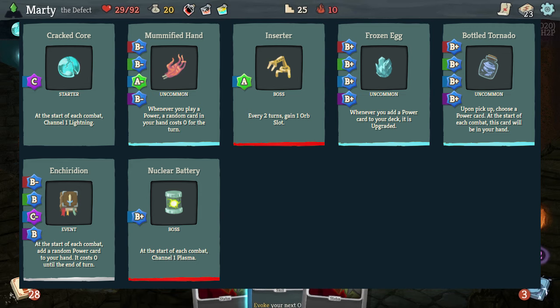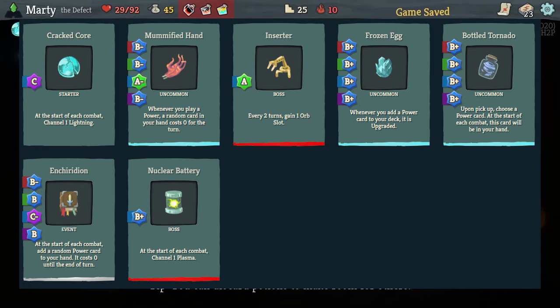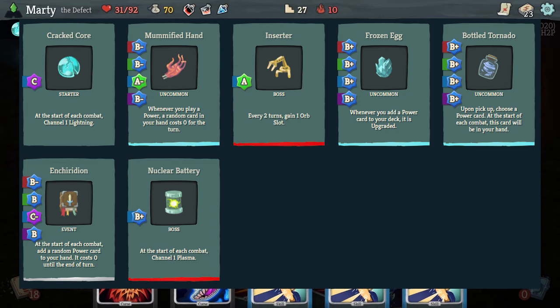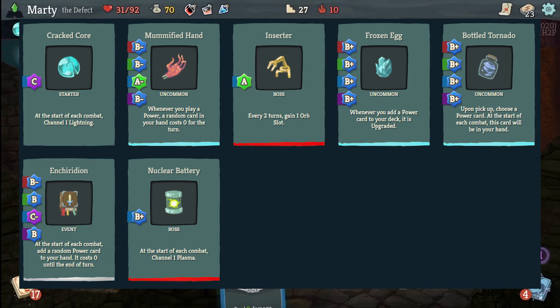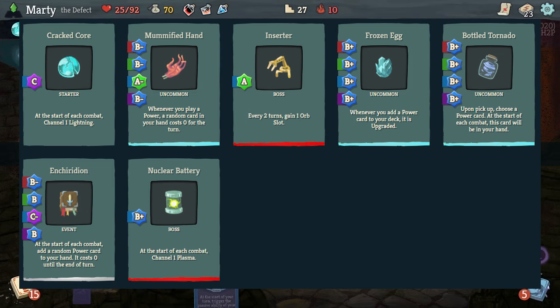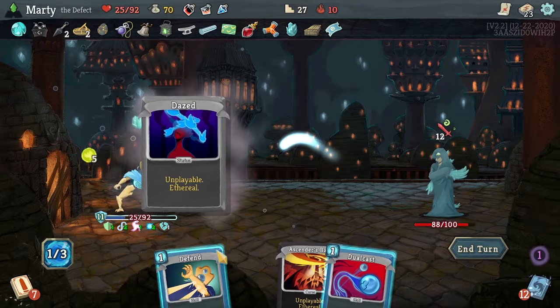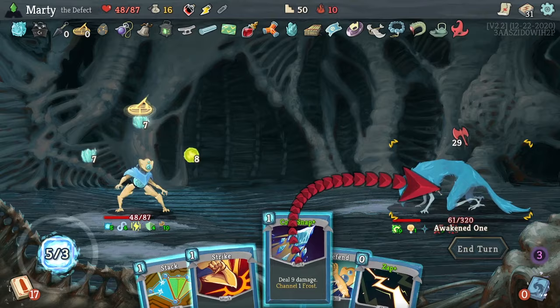For the relics for the power build, the big one is Mummified Hand - whenever you play a power, a random card in your hand goes to zero cost. So getting out things like Echo Form, Creative AI - you play a one cost power and get a three cost power for zero. Frozen Egg means whenever you add a power, it becomes zero cost. Inserters are always good. There's also Bottled Tornado so you can pick a power card to put into your hand. Nuclear Battery is important for this deck because there are some high cost cards, so having that Plasma really does help. I've also put the Book here - it's kind of hard to get but if you can get it, the run will be incredible. I've had it once but I died. If you've used this book and had a really good run, let me know - I'd love to see a video of it.